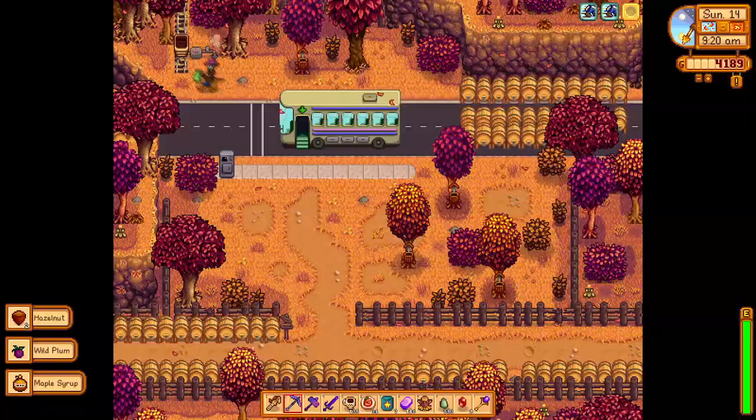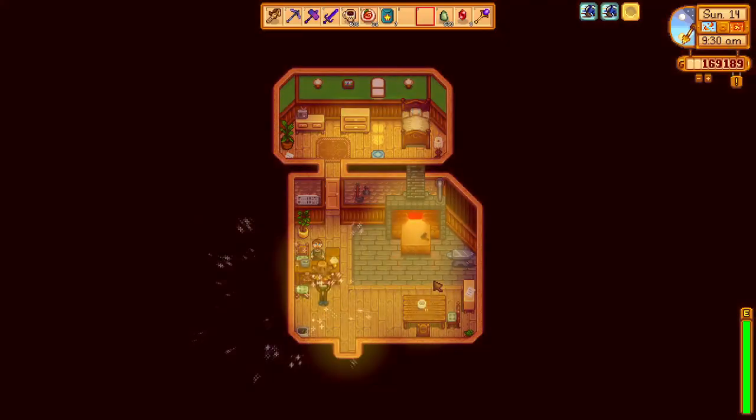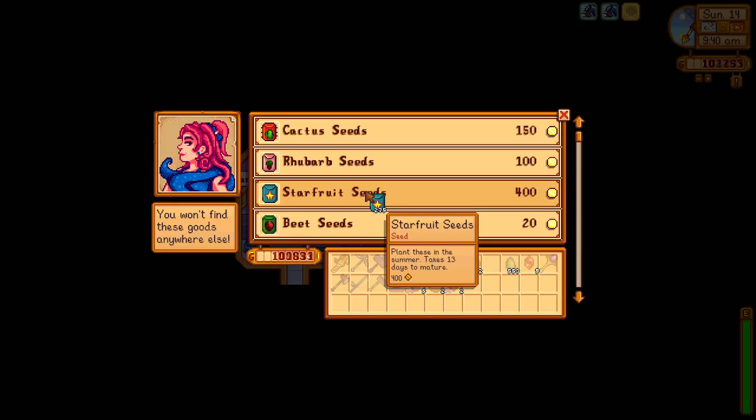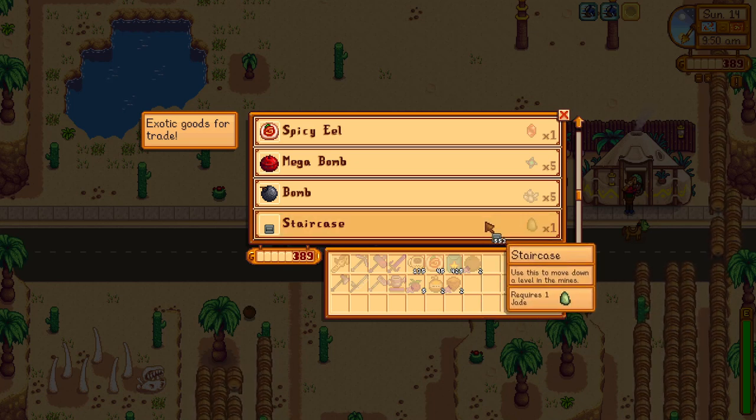After more farm chores, we bring 110 iridium bars to sell to Clint for 165,000 G. We warp to the desert and buy over 400 starfruit seeds from Sandy. And since it is Staircase Sunday, we bring our stash of jades to the desert trader and trade for over 500 staircases.